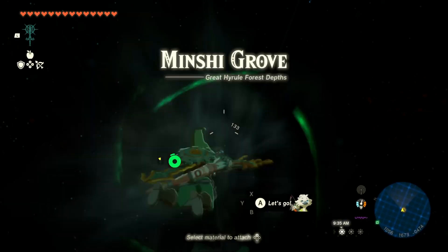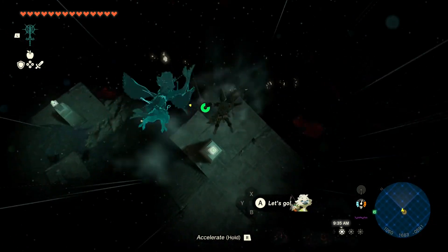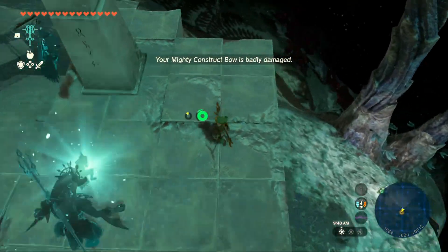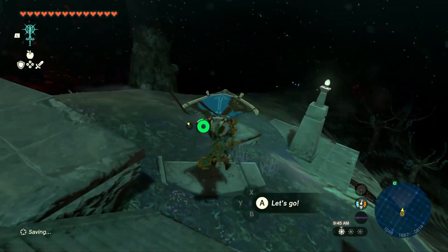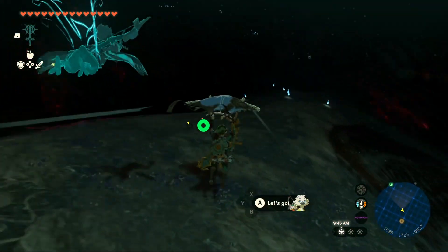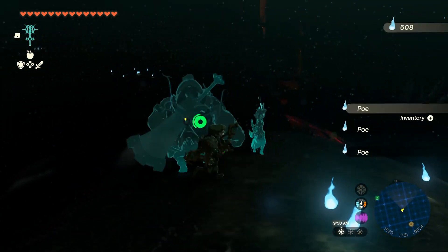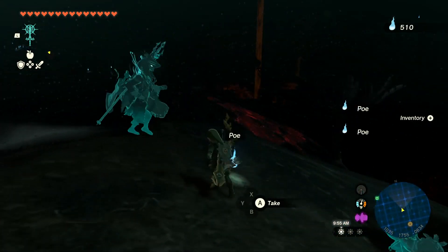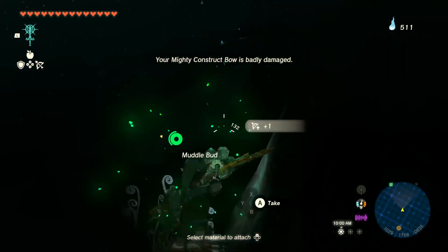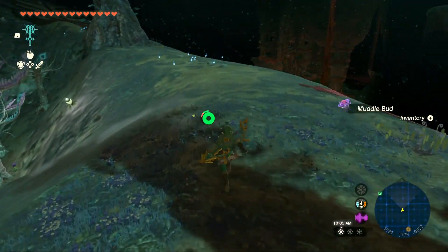Now everything around looks quite dark. We were supposed to stay beneath in the depths because we're trying to find this location to reach the surface and get to Korok Forest. We'll just take a while to pick up a whole bunch of stuff here. This is one strange place. We can just throw that rock away and go ahead and pick up one of these puddles, looking to see what's standing next to that tree. We'll pick up more of these muddled buds.